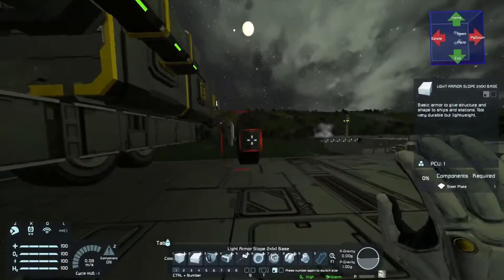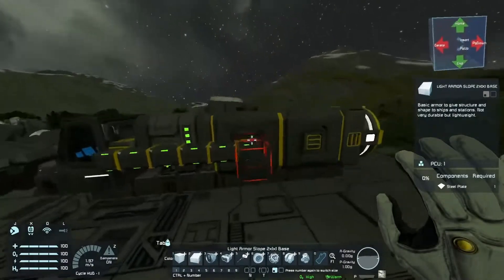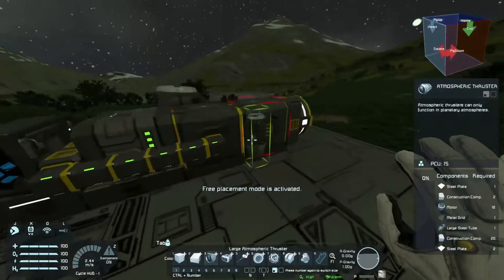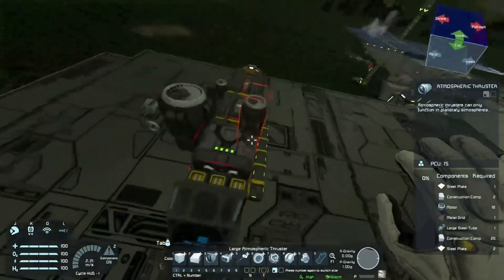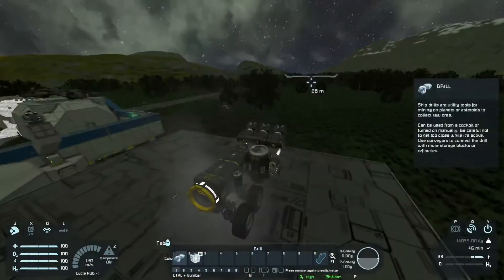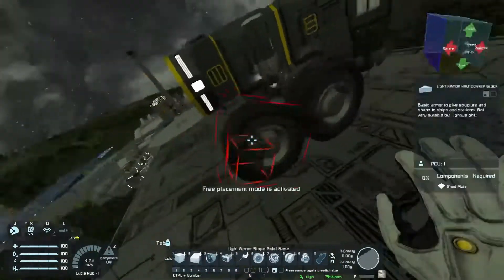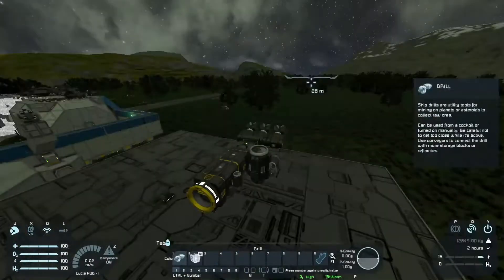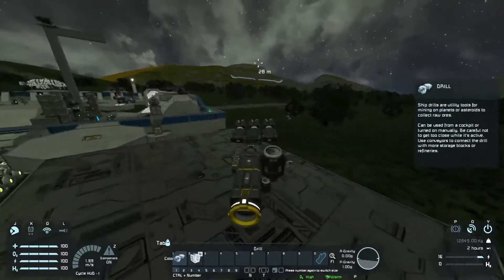On planets you don't actually need a thruster to push you downwards, because gravity will pull you down. When you press C to go down, it simply stops your upward thruster. As you can see, I forgot to remove some wheels, but we have a working vehicle.